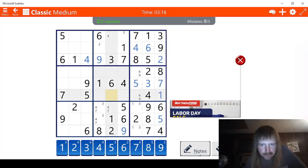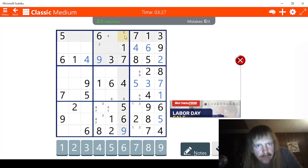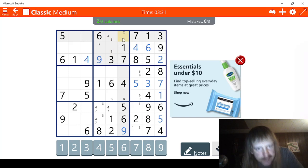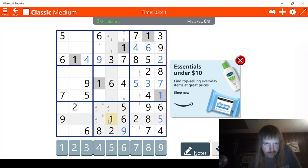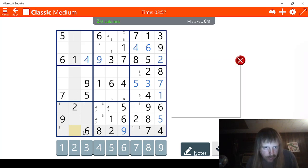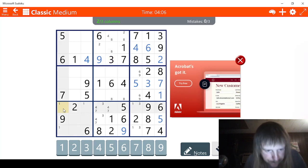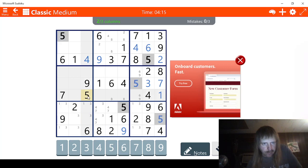Let's see eights. Do eights help us? I wish eights helped us. No. Eight, eight, eight. Oh boy, that's pointless. Let's try this once. One, one, one. Two. One, one, three. Three, three, three, three, three. Four, five. So five is the other option. This has to be a five right here.